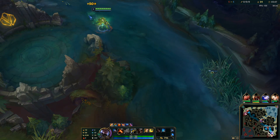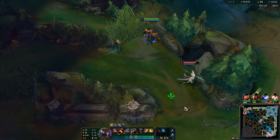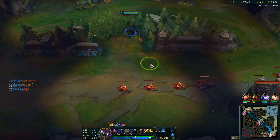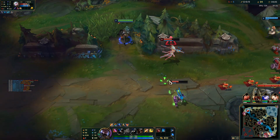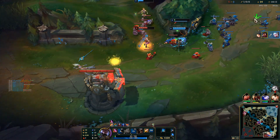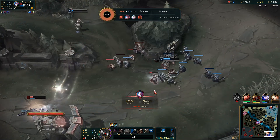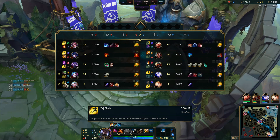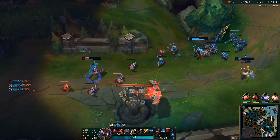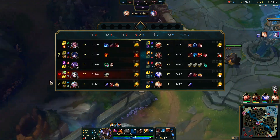We need to hit this one more time — they'll die on about 52 health from burn damage. We got the Janna flash, so I'm going to loop around and see if there's a potential dive angle. It's not the worst outcome. I think we could have gotten that kill a bit sooner — I should have played it slightly differently.